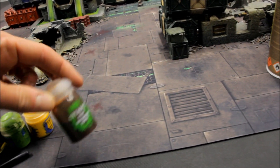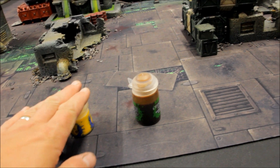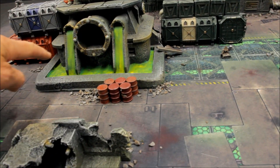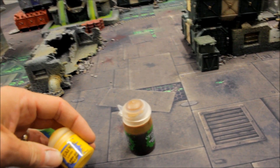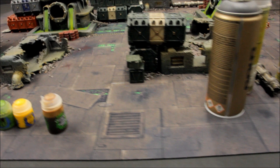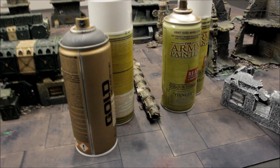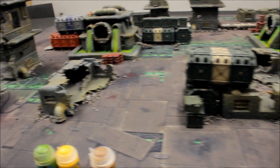So that's four spray cans, plus a few paints: Seraphim Sepia — just a pot of that — an old brush, and for the chemical plant pieces, some Moot Green and Flash Gitz Yellow to use for this project. Very limited on materials — just a few spray cans and a couple of paints — and you can upgrade the entire set in a very short space of time.